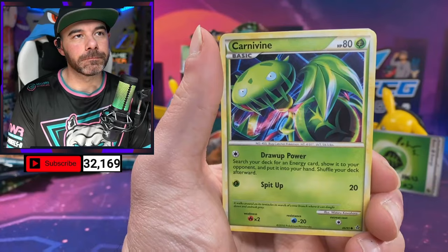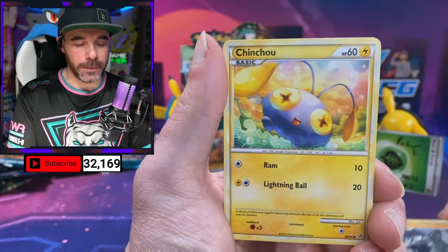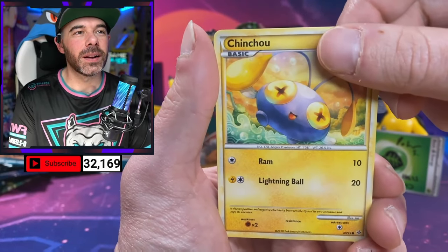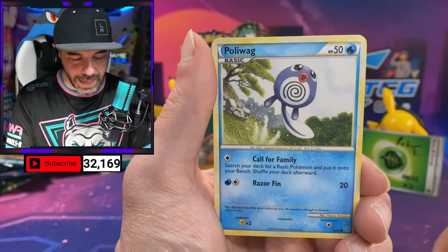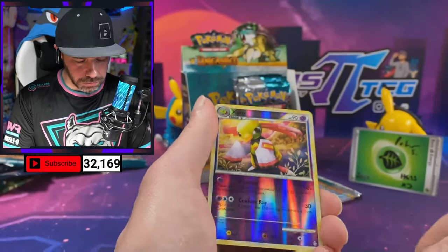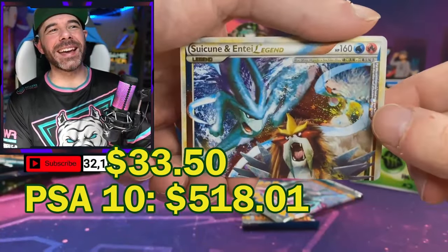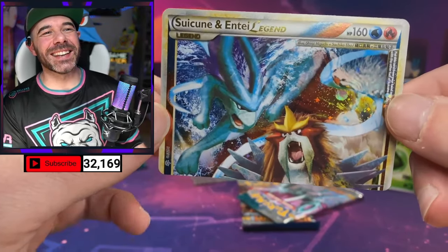Plusle, Carnivine, Weedle, Onix, Chincho, Poliwag. Reverse Zatu. And — Swicune Entei Legend, top card! Let's go!